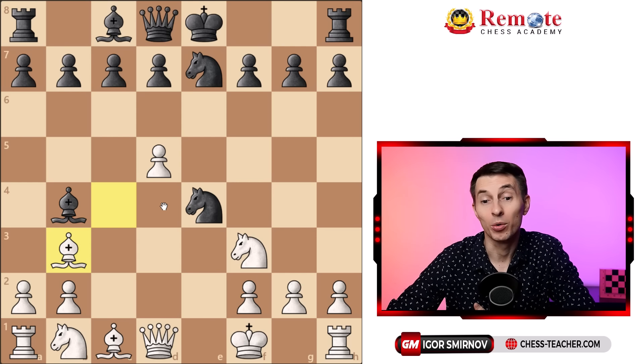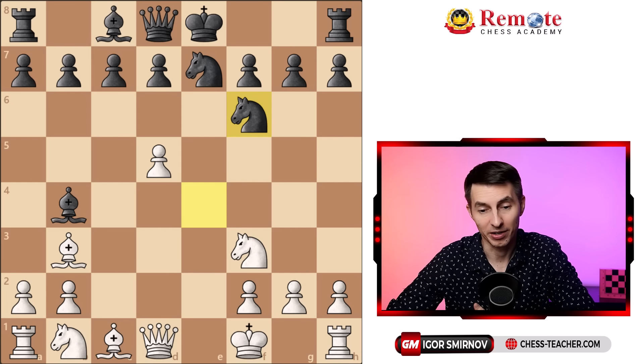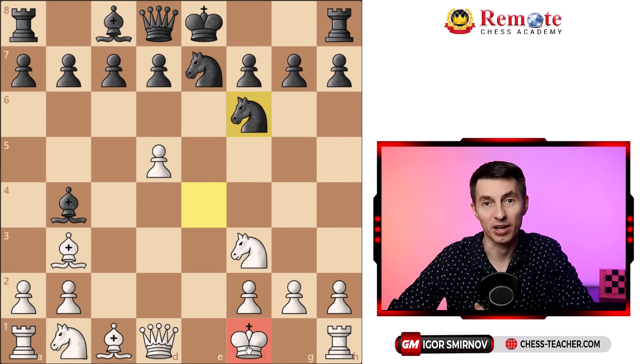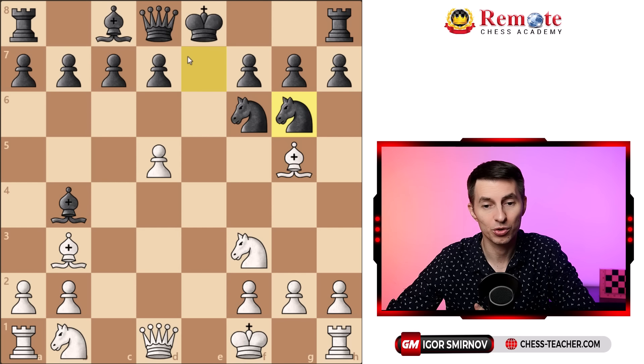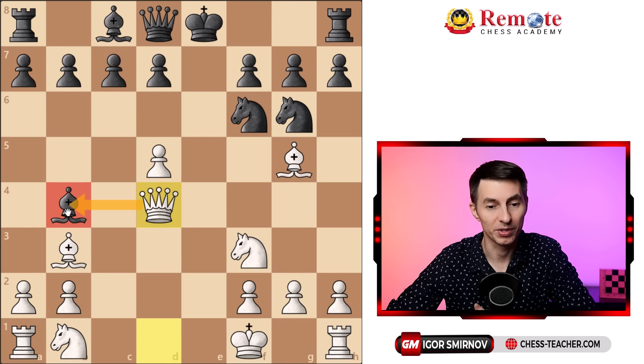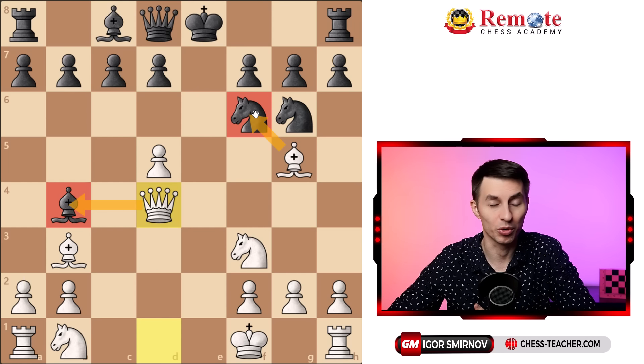Let's say your opponent notices that and decides to drive the knight back to f6. We still are going to attack. Of course we're down material and our king is still a little awkward, therefore we wish to attack. We go bishop g5, threatening the knight. They go knight g6 usually, trying to support the knight by their queen. Then we play queen d4 — another interesting move — this time gaining a tempo, attacking the bishop, as well as potentially putting more pressure to this f6 knight. You're putting more pressure.